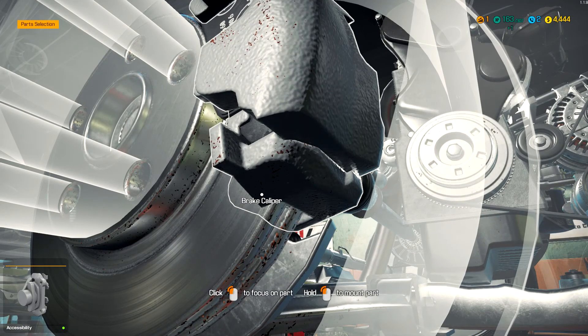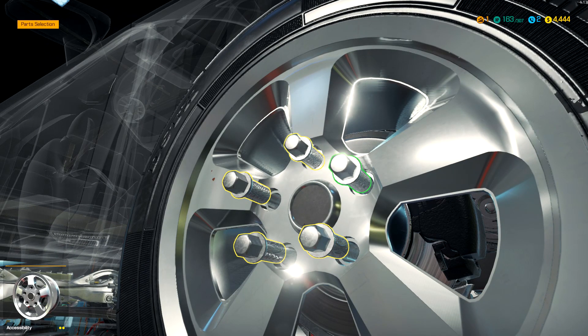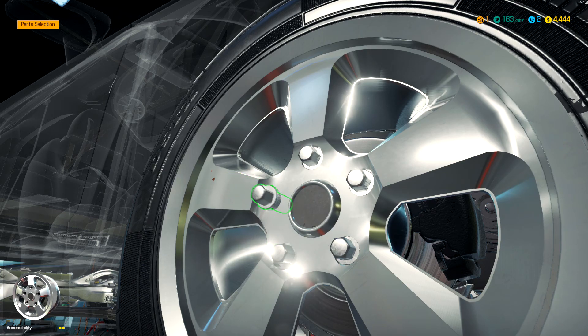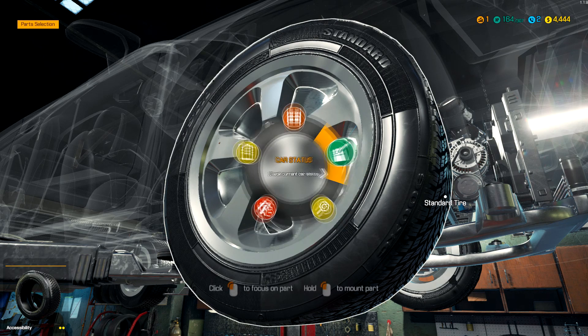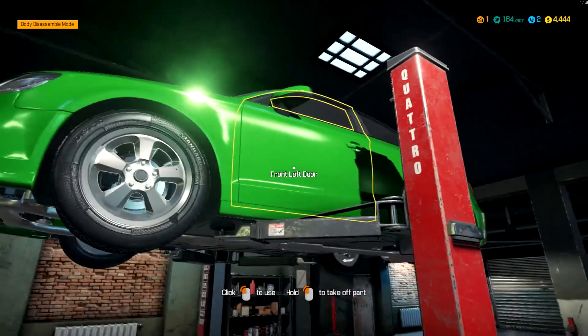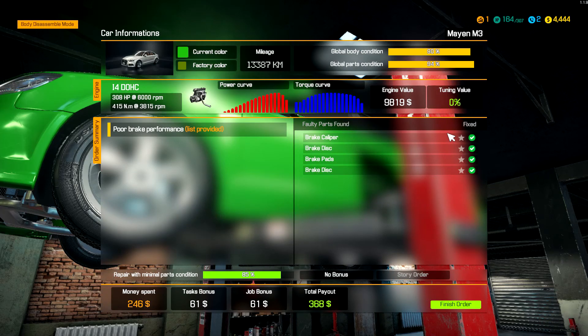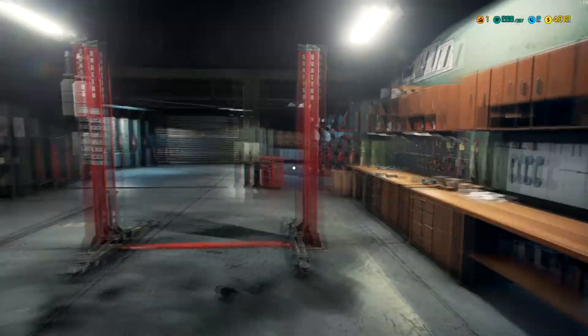The brake caliper is on - put the rim on. We're supposed to be doing star pattern, oh well, he might wobble a little bit. We didn't have to balance those wheels because we didn't change the tires, so that's fine. Check the status - we didn't get much of a job bonus, total payout $368. Finish order - car's gone. We didn't make a lot of money but it wasn't that hard of a job.